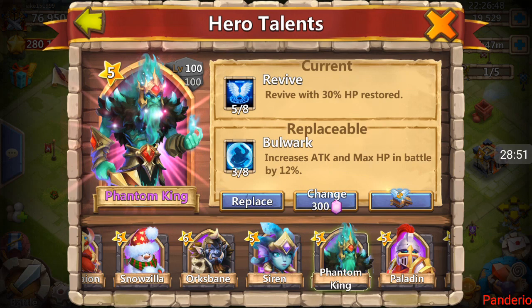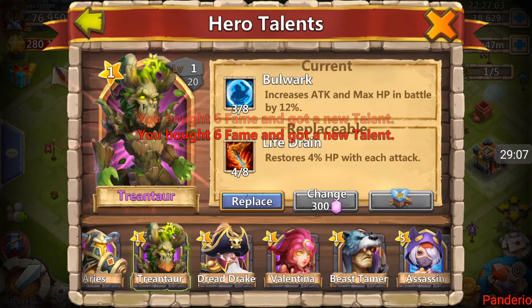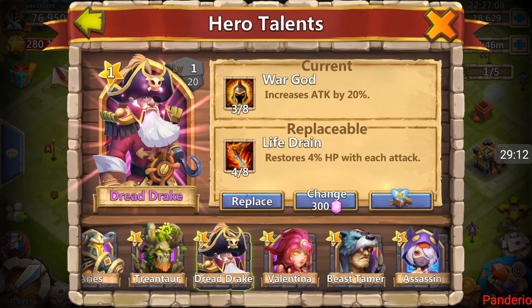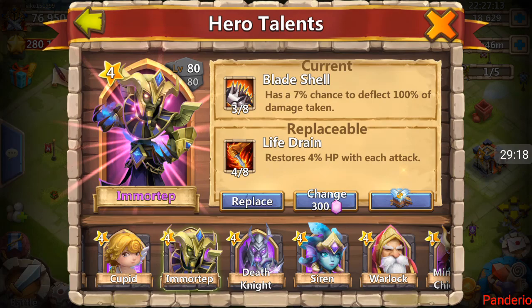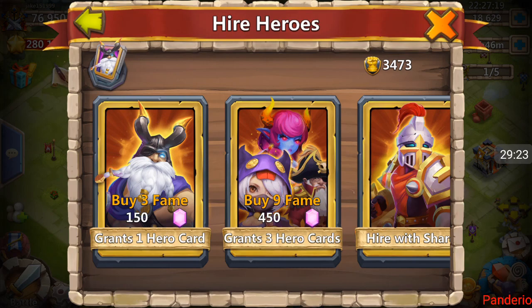Should I? I hate to replace a five talent. Maybe I'll just put it on Tree — nobody else really needs it unless it was a five Bulwark. Oh, four of eight Life Drain. Do I want the four Life Drain or the three War God? I'm going to leave it and we're going to roll some more heroes.